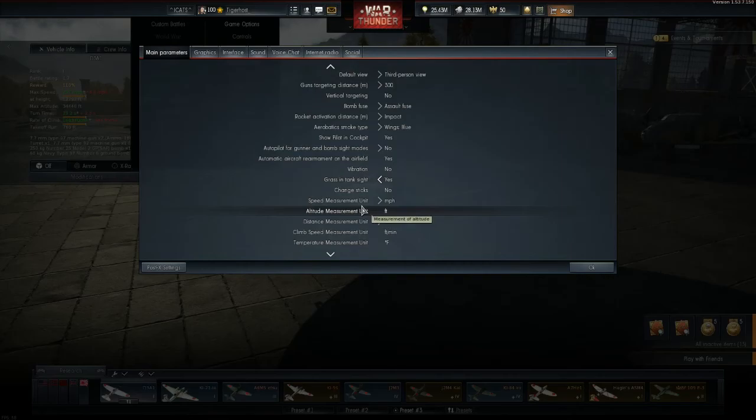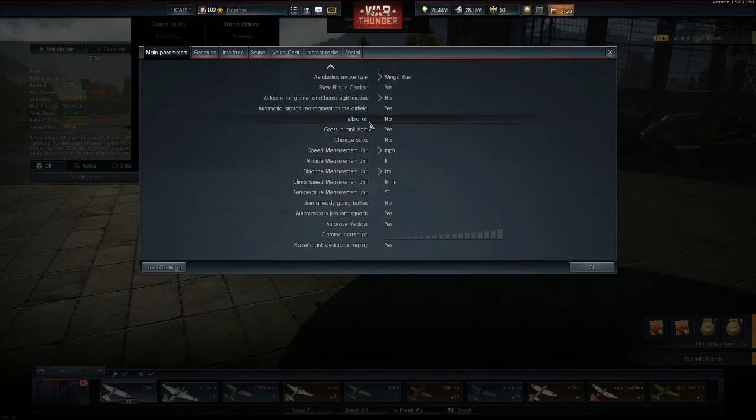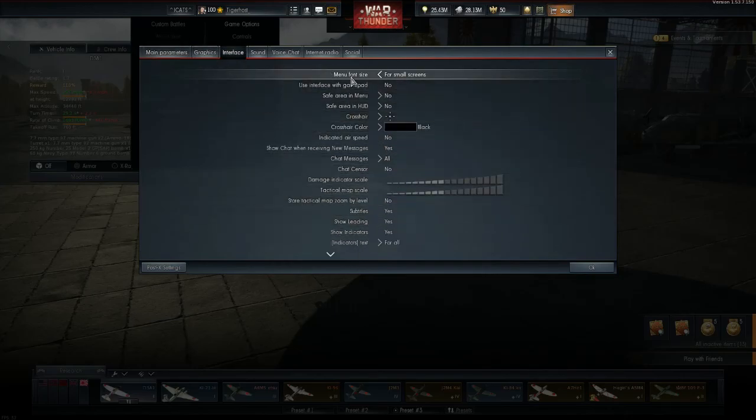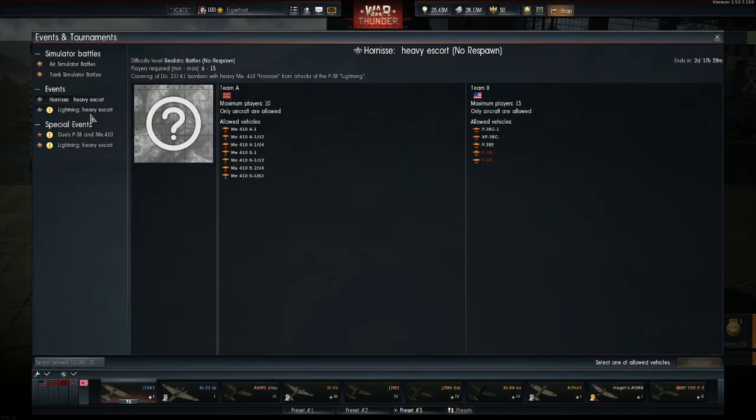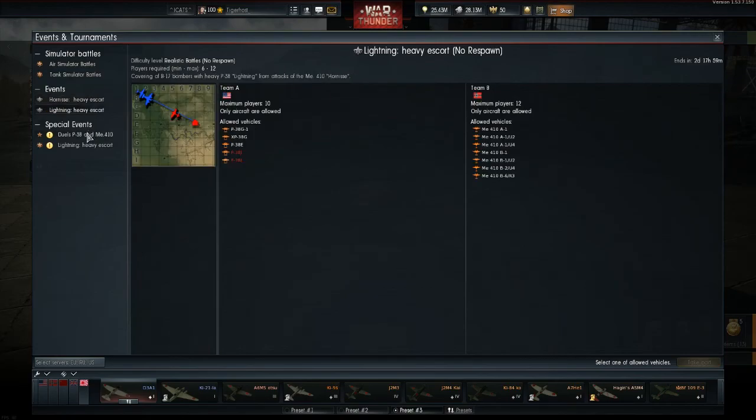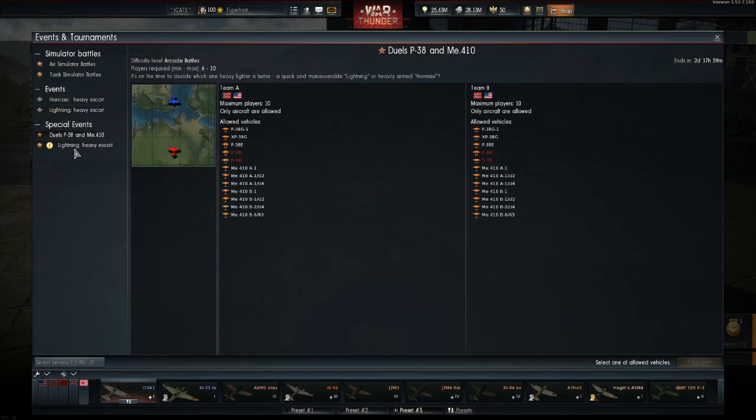I don't think I'm mistaken — there is nothing here, right? Vibration, change sticks, automatically auto-save. Yeah, there's nothing here that specifically says to turn on or off the new view. And what the hell is this? There must be some special event. This is ME-410s versus P-38s.